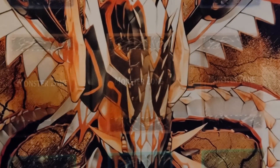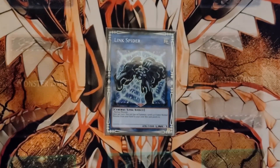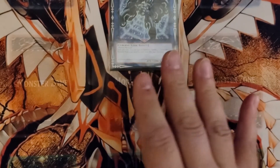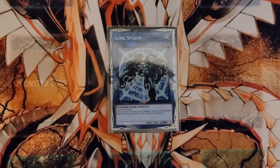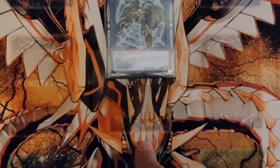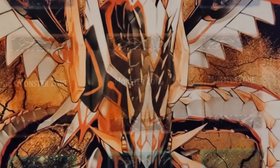The extra deck is going to consist of the card that makes Ondel-into-Ondel in your hand not brick: Link Spider. Link Spider is a Link 1 using any one normal monster — Ondel is normal. So you link Ondel into Link Spider. Link Spider's effect: once per turn you can special summon one level 4 or lower normal monster from your hand to one of its points. So link summon, special summon — not a brick. Link Spider, very genius.